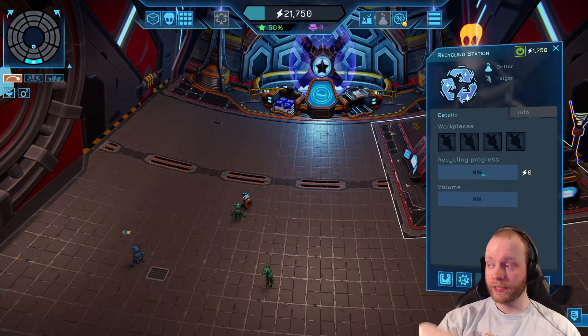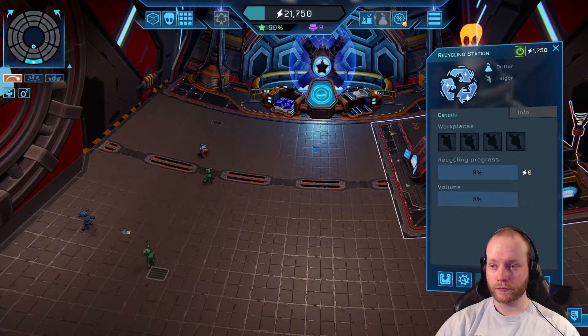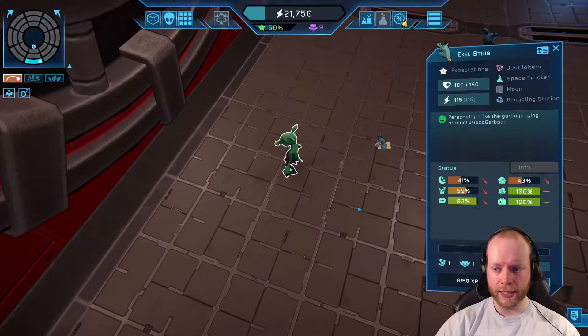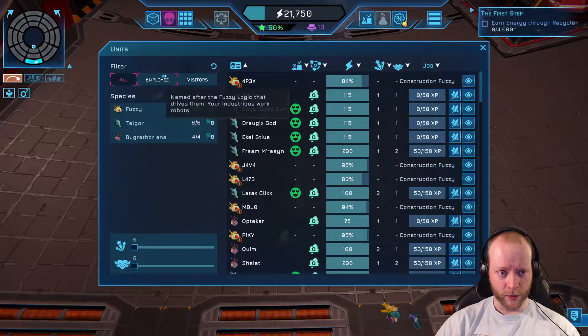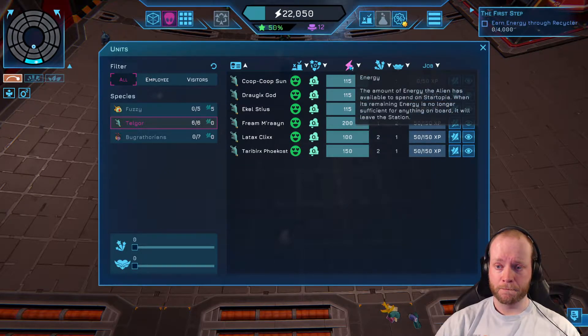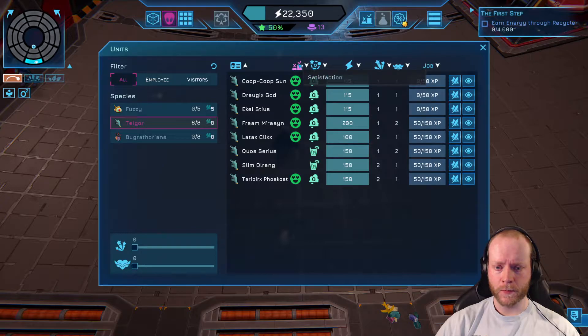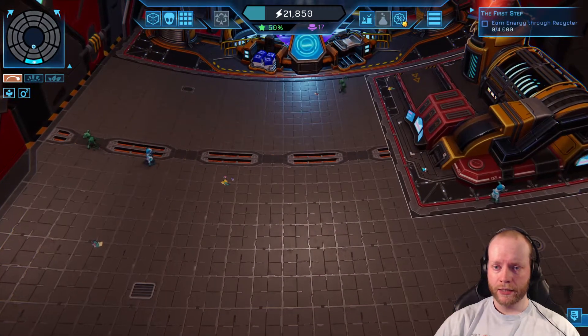To make the recycler usable, you need four of these weird aliens called Telgors. How do you hire them? You don't click them directly — you can hire them through a menu, or use the Units tab. Then select Telgor. Energy is basically money. You want someone who's already satisfied, dedicated, and skillful. Now we have four of them and they go to work.